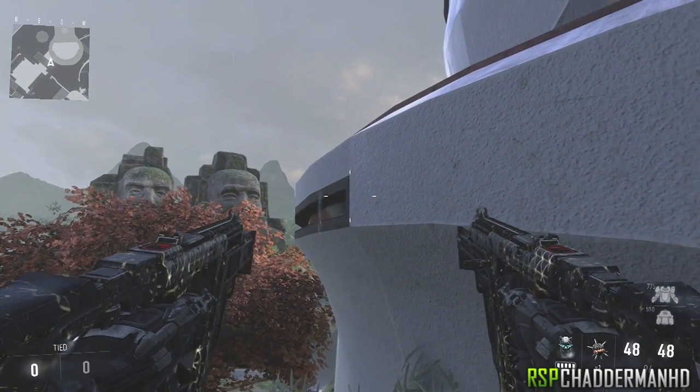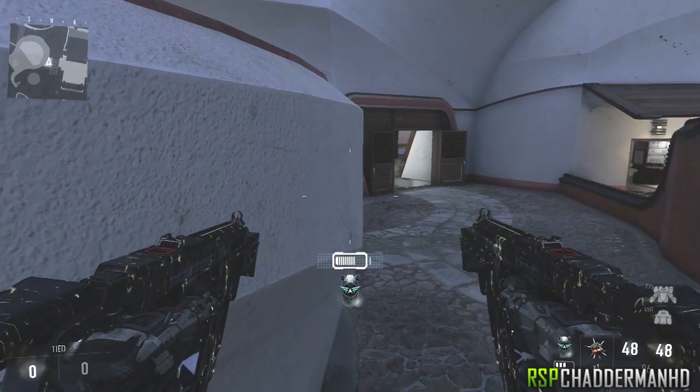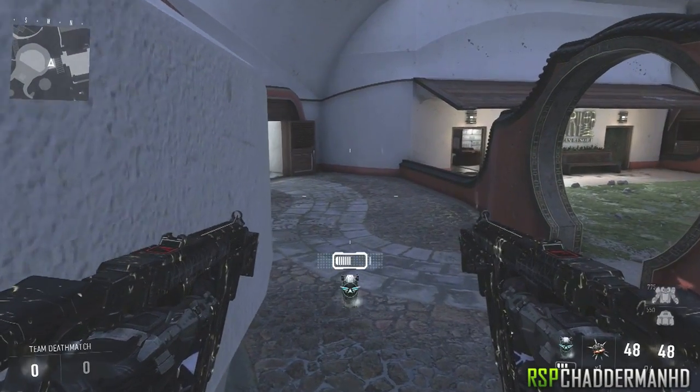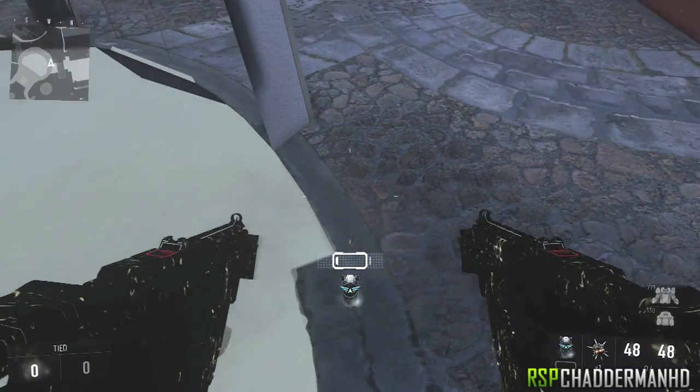Climb on top of this balcony. All you want to do is make sure you got hover. Jump, activate hover, and then come close to this wall. Just make sure that your back is against this wall, because if your front is against this wall, what will happen is you'll climb up.